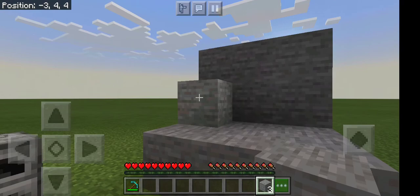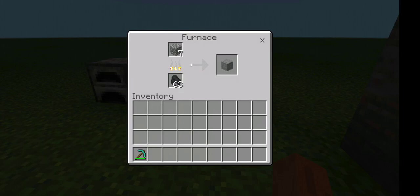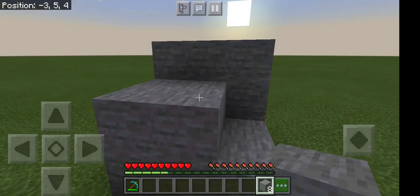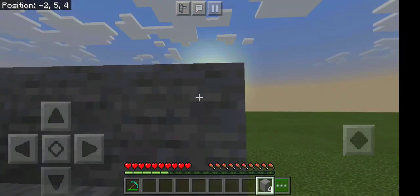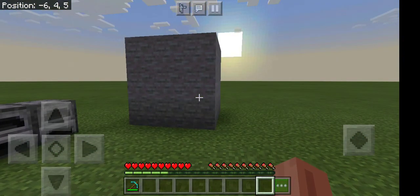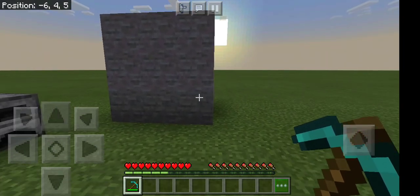Anyways, look — I can place all of my original smooth stone. Bam! Bam! And bam! You get the point. Now I can go on and walk on top, place this, this, this, this, this, and this. Bam! Smooth stone. And you can actually repeat the process — in fact, I'm going to repeat it right now.